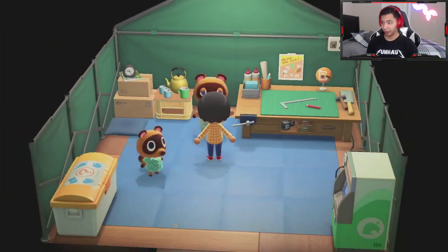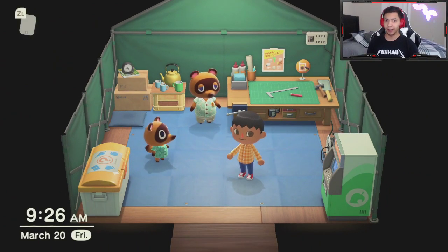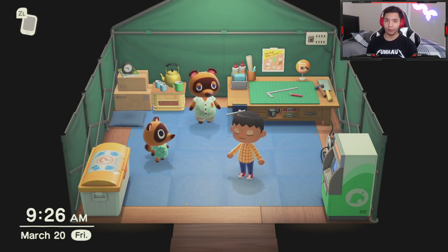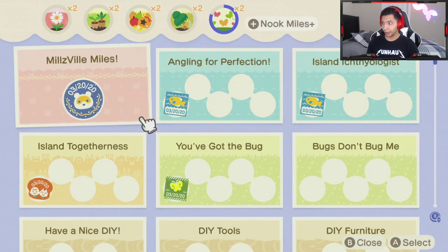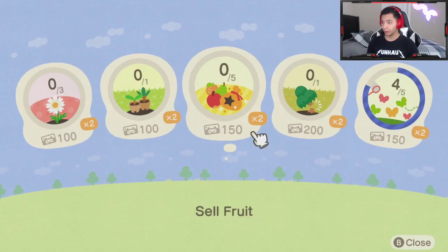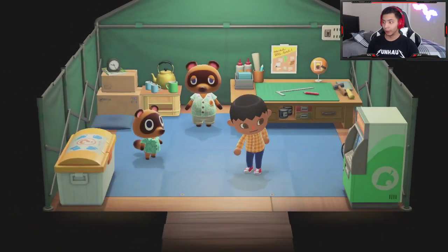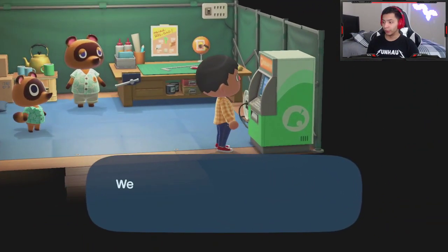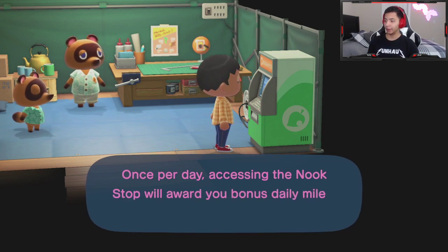The next step to unlocking a better set of tools is when you pay off your tent's initial debt of five thousand miles. You then start getting Nook Miles Plus and can redeem your Nook Miles for actual items. You want to go to the Nook Stop — and I already have five thousand more Nook Miles.